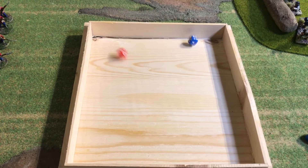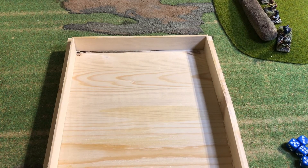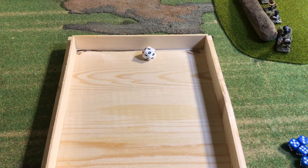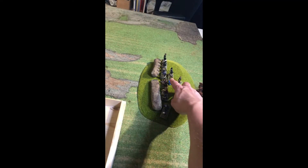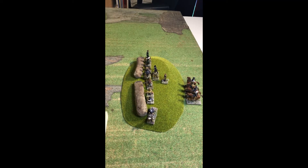Turn two initiative goes to the Boers. The first Boer commander has the large group of nine guys. He rolls a three — that's more than enough — but he's going to use just one order to rally one of his soldiers, thus removing the marker. The second Boer commander with the four cavalrymen is not going to throw the commander dice because there's always a risk of throwing a blunder, and he's already in cover so it's harder to hit as it is. He's going to stay put.